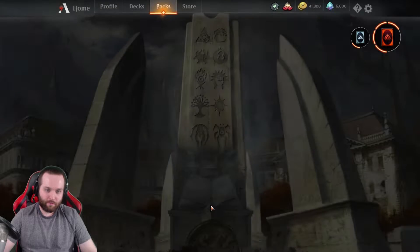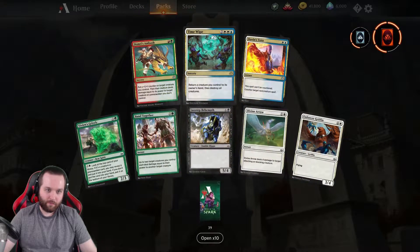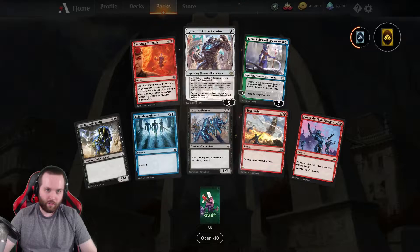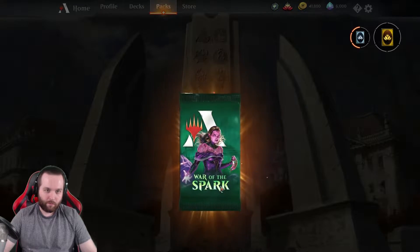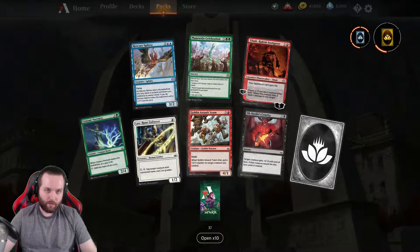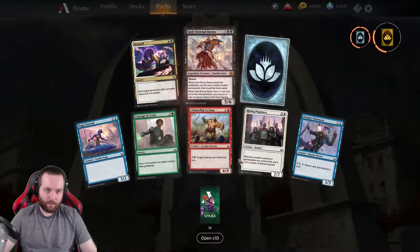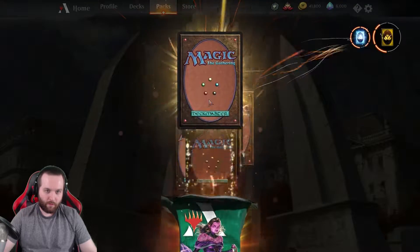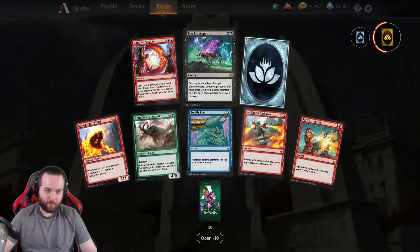The Guard's Eternal. I'm getting a lot of blue cards in the pool. I'm playing blue right now so I'm getting a lot of blue cards. Karn the Great Creator — another Planeswalker, pretty cool. God Eternal Bontu. The Elder Spell — that's a cool card, I like it.